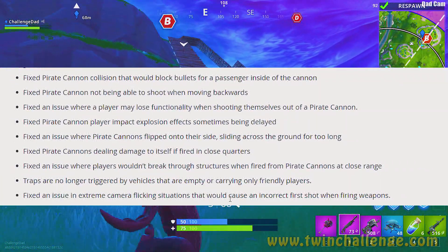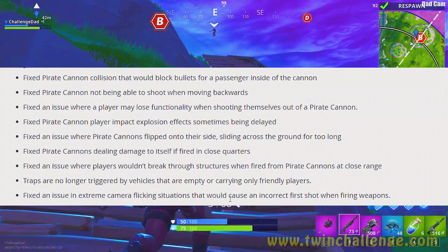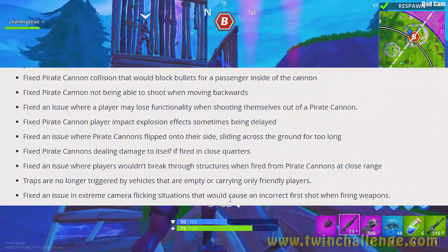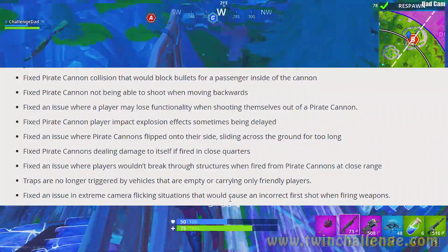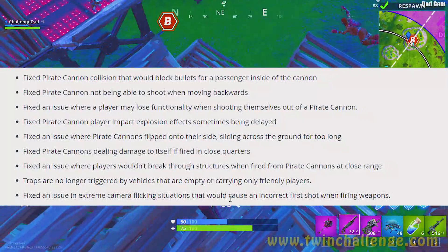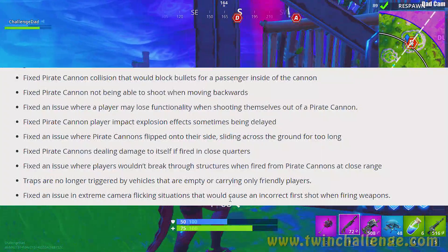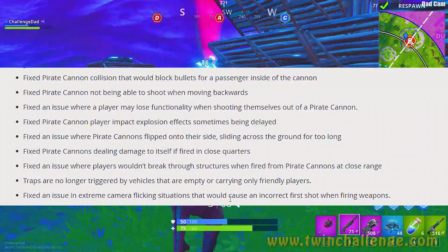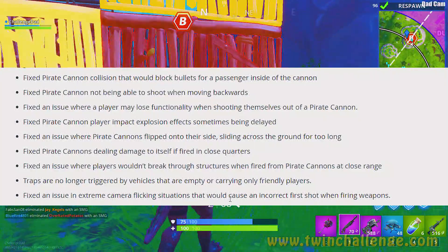Important bug fixes: fixed pirate cannon collision that would block bullets for a passenger inside the cannon; fixed pirate cannons not being able to shoot when moving backwards; and fixed an issue where a player may lose functionality when shooting themselves out of a pirate cannon. This happened to me — the cannon went all over the place, shot me straight up, and I took fall damage when I landed, which normally shouldn't happen.